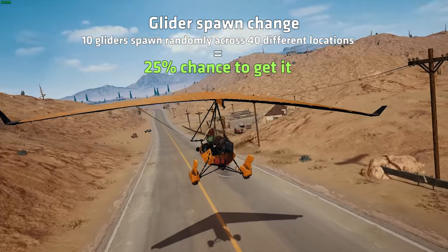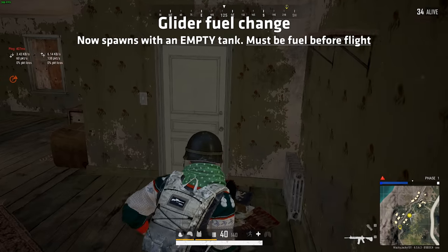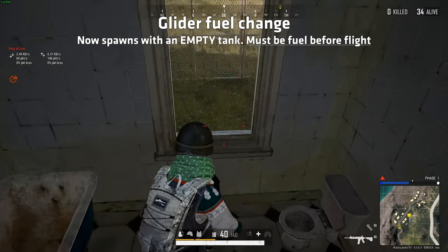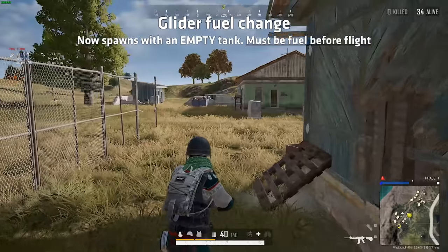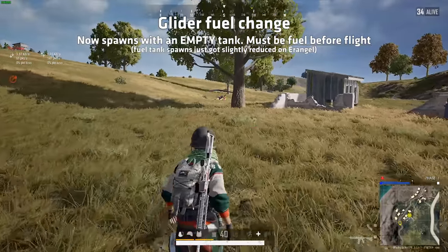To further prevent people from rushing to take the gliders directly at the start of the game, the gliders now spawn with an empty fuel tank. This will force you to find fuel first before being able to fly. And I want to remind you that fuel tank spawns just got nerfed on the Wrangle 2.